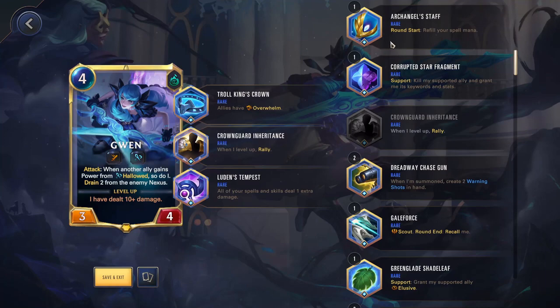Starting off at the top, we have Archangel Staff. Round start, refill your spell mana. This is essentially the same thing as Sorcery, which is a power you can get in-game. It is very good, especially for some builds that are very focused on casting spells every single round.